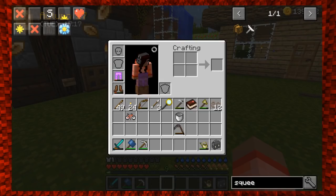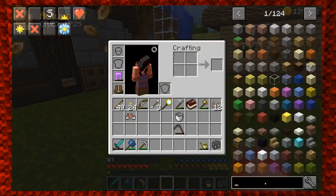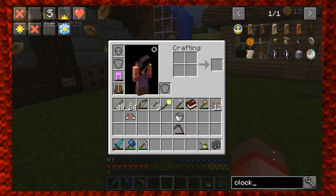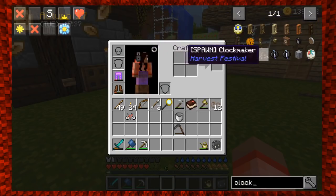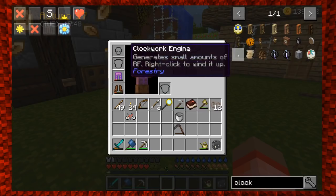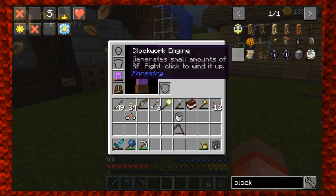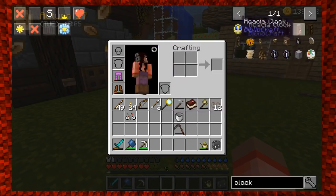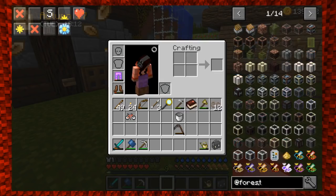Before we sleep, the clockwork engine from forestry says it makes power. Let's see if it's even a thing in here... it doesn't look like it's there. Oh, here it is — generates a small amount of RF, right-click to wind up. I can't click on it, so I'm guessing it's been disabled since I can't even see it in the recipe.